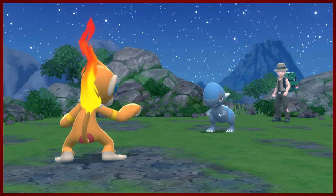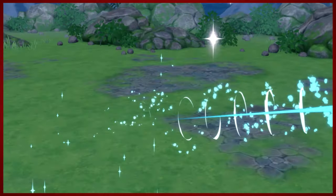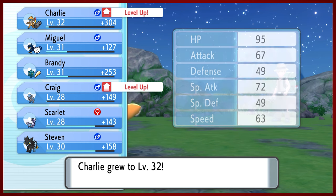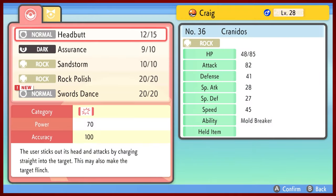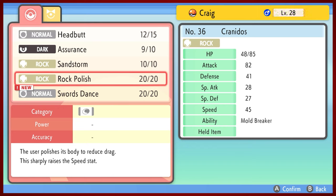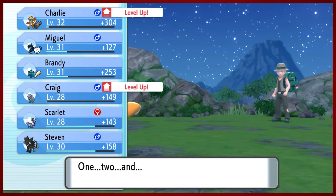I will try to spice things up by swapping the team out after this fight. It's like when you're playing a game with one of your siblings - if they're an older sibling, you ask if you can play too, and you get the age-old 'after one more level or one more round' and it just never happens. Craig wants to learn Swords Dance. Swords Dance is a pretty good attack booster. I don't ever foresee myself using Sandstorm, so let's go ahead and swap it out.